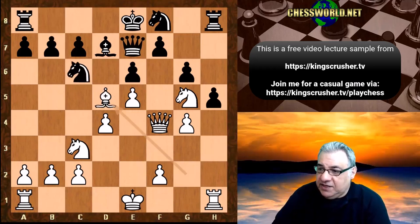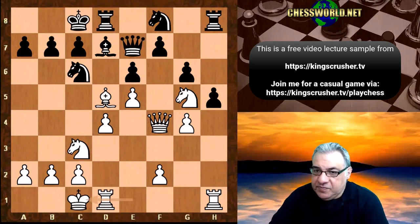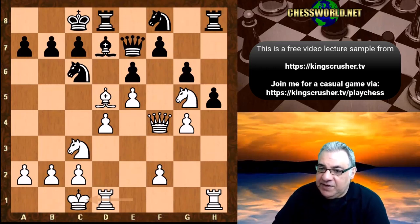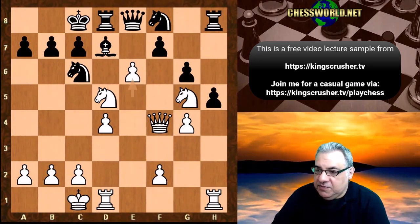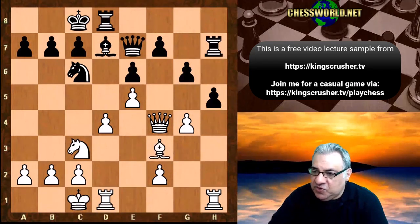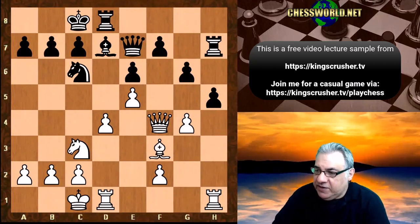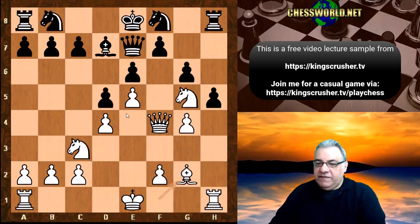If Knight c6, we can play Bishop takes d5 - these situations are perilous for Black. There's too much play. If Black ever takes on d5, for example e6, and we're threatening mate on c7 - nasty situations. Say Knight h7, Knight takes, Rook takes - the bishop just drops back with a big advantage. So Bishop takes d5 would be actually really quite dangerous here, and Bishop g2 is useful for that big threat.